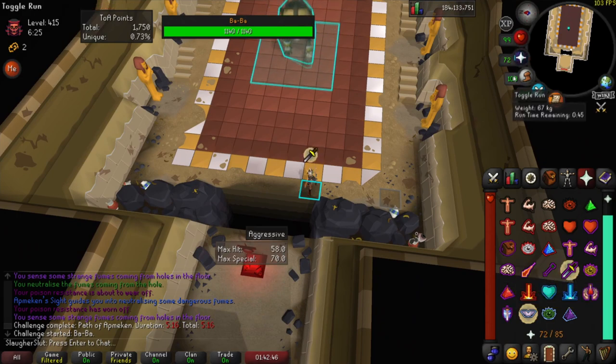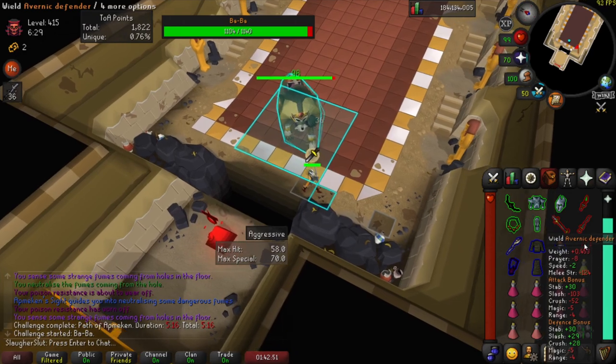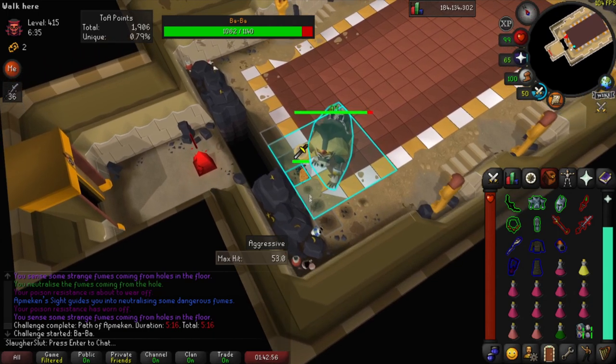So I'm going to start off on this tile, turn my run off, I'm going to drop one BGS spec. If you try and drop more, it'll mess up the timing. So I've switched to Fang, one hit, click this, walk three tiles in.